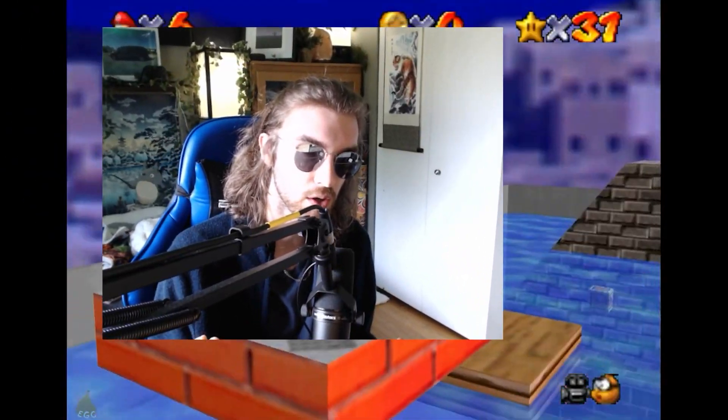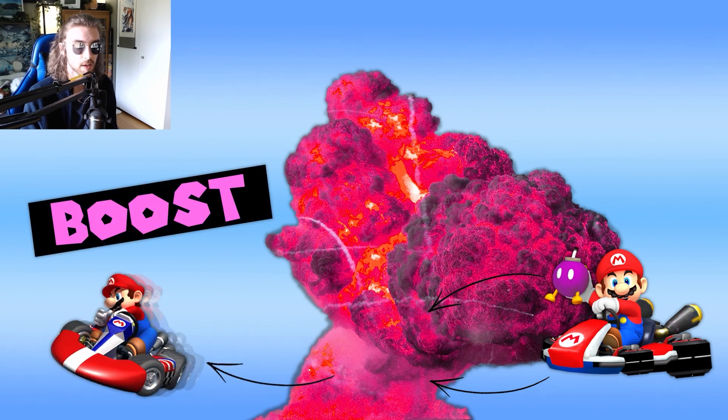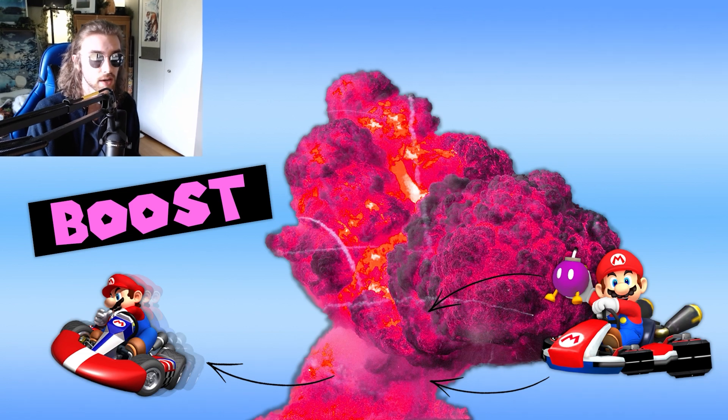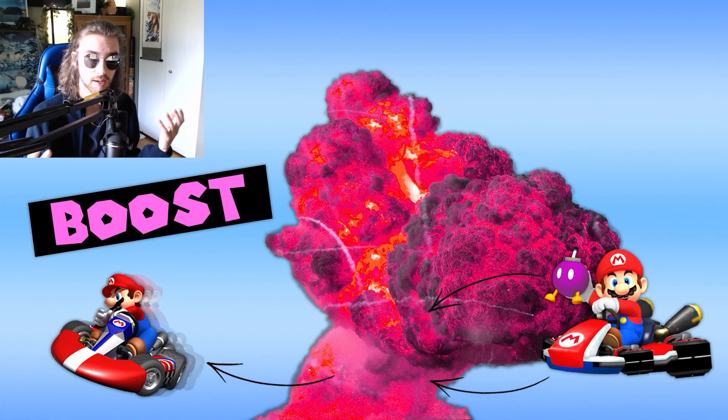Here's what I propose: after acquiring the Pink Bob-omb from an item box, you can hold onto it, drop it behind you, or throw it forward just like a regular Bob-omb. The Pink Bob-omb also explodes like a regular Bob-omb but with a pink coloration to match. When driving through the explosion, instead of getting spun out, you actually receive a boost like a mushroom would give you. I think this is a good idea because it includes both elements of skill and strategy. The ideal use would be to chuck it in front of you and then drive through your own explosion to give yourself a boost — basically a mushroom, but as a trick shot. But you need to be careful, because other drivers can also drive through the explosion and get the same boost.